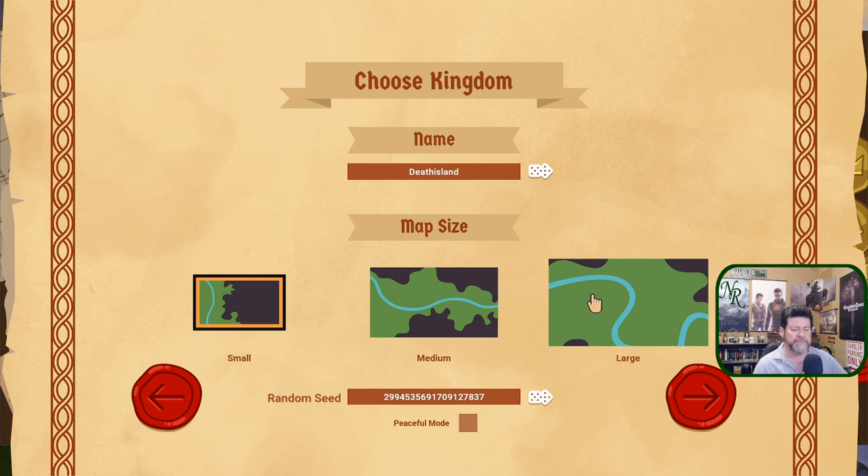For a new game, Small is perfect for the purpose of this video. Large requires a pretty good graphics card and operating system to handle, otherwise you get a lot of stutter — there's still a lot of work to do to make things more efficient. Medium works really well for me, that's where I usually set it. Small is going to work for this one.